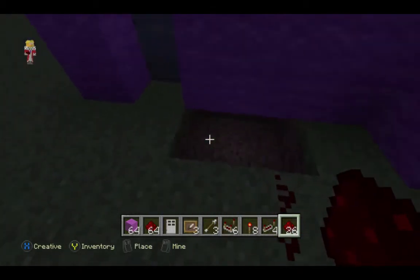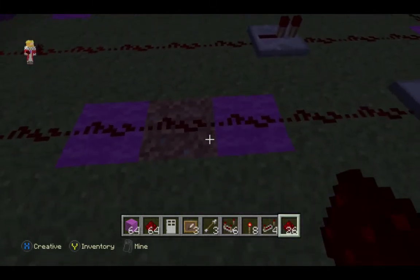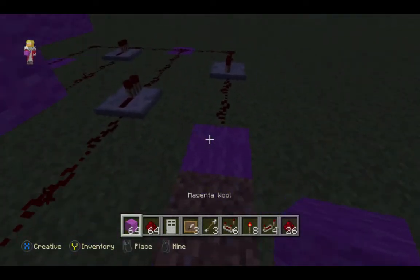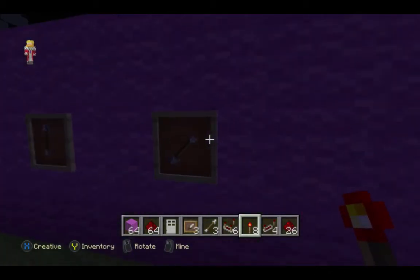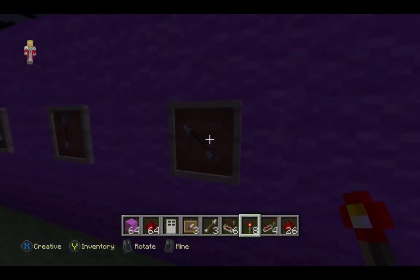Mine four blocks — I've already done that — and place redstone there connecting to the door. Then mine two redstone, place the wall block, and place a redstone torch on it. If you change the combination it shuts the door, and if you change it back to the right combination it opens.